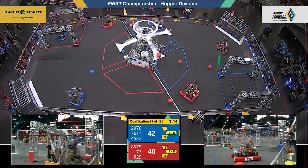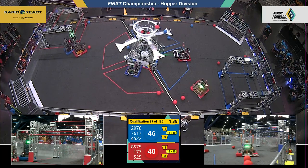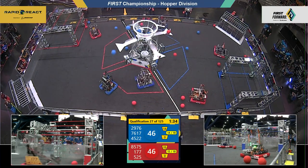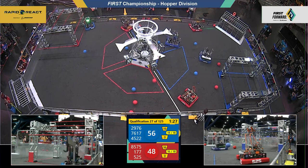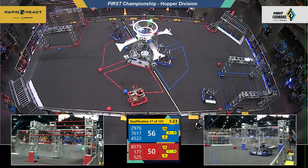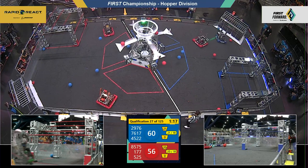29-76 over on the opposite side of the field, trying to collect some cargo in the Red Alliance hangar, getting a little bit hung up on the bars — can't quite escape from that cage. 85-75 collecting cargo on the red side of the field, which is opposite to where they are. That's tough for the drivers, and they're being blocked by that hub in the middle of the field.